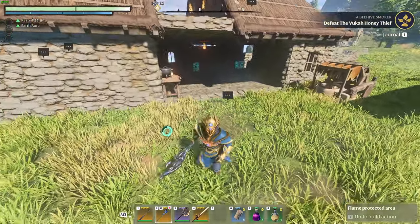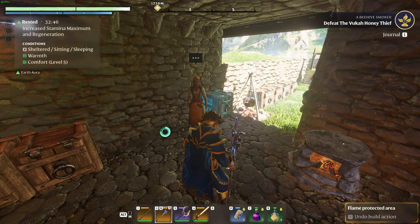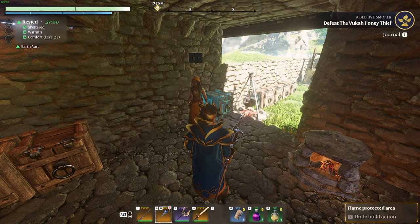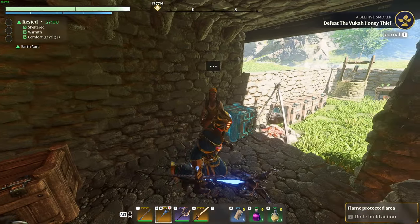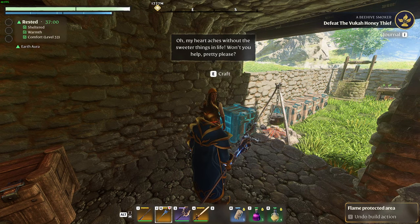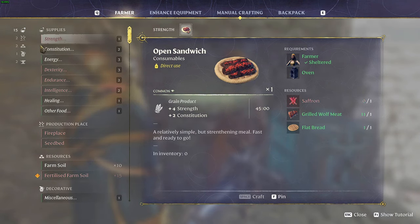Now let's look at crafted food and cooked dishes that give you massive buffs. To get these you have to unlock the Farmer NPC. Once you obtain even one of the ingredients necessary to craft a dish, that dish will become unlocked in the Farmer's menu.